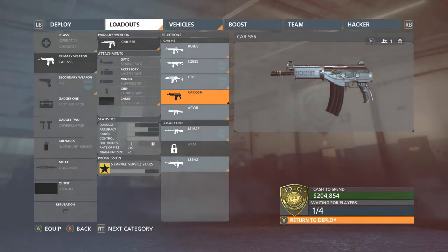Hello and welcome, my name is Gyro, the console scrub himself, and today we are going to be checking out the attachments and unlocks for the CAR 556, or Galil ACE 23 as it says in the game whenever you get service stars with this gun. The only way to get this gun is to either pre-order Battlefield Hardline and get it with a special battle pack, or get the deluxe edition of Battlefield Hardline, and you will get this carbine to use in the operator class.